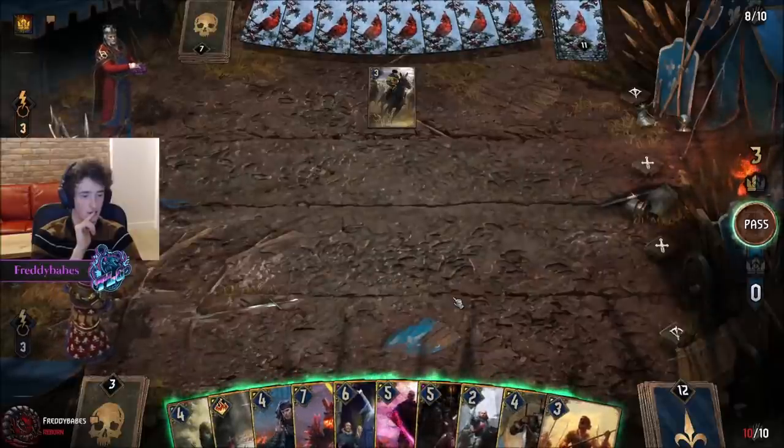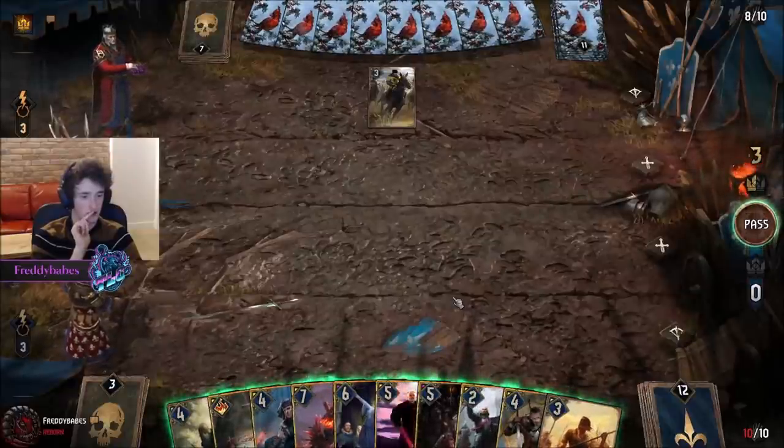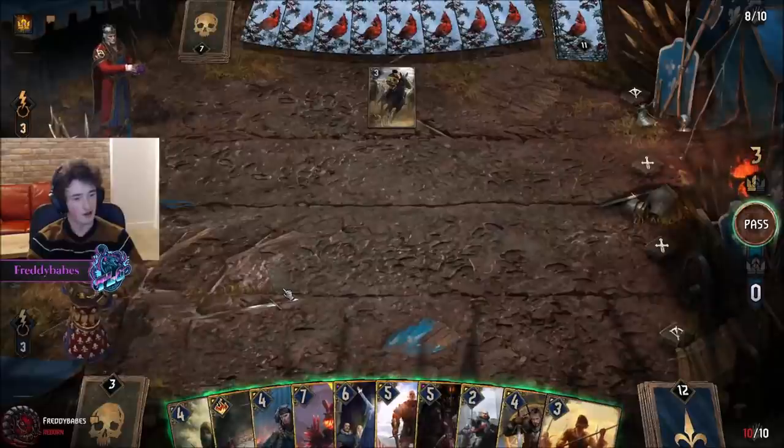Maybe I should have kept the Ballista guys — I should have probably Mulliganed Sidemen. Because now my Roach is really... we can just play a Commander with AA and have a few less guys.